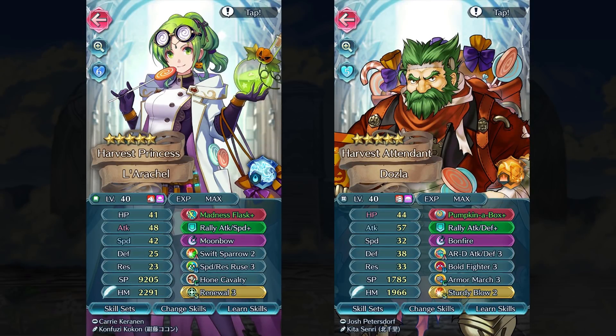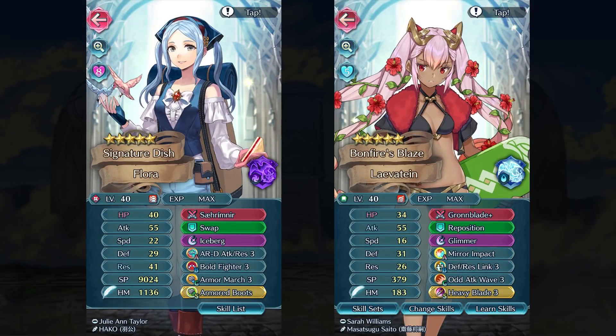Next I have some fun seasonal units. Lara Shout and Dozla from the Halloween banner this year are pretty good with their Fury weapons. I managed to get a minus attack plus speed nature for Lara Shout — while it's not optimal, she's still performing pretty well with 42 speed thanks to the Madness Flask and Swift Sparrow. With Rally Attack and Speed Plus and the Speed and Res Ruse skill, I really like that combo. As for Dozla, I got lucky with a plus attack nature, and he has a lot of attack with his Pumpkin Axe, Fury, and dagger. He also has a dual rally skill, but I gave him Bolt Fighter, so I'm hoping to prep him for another Aether Raids defense team. The Aether Raids defense skills are pretty good — this one gives Dozla plus 10 attack and defense potentially, and I can also give him something like Steady Blow for even more attack and defense.